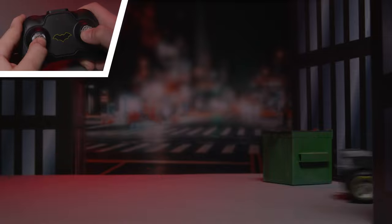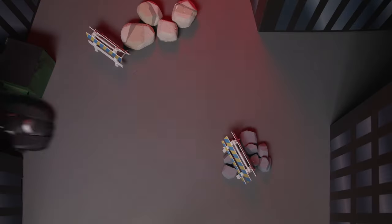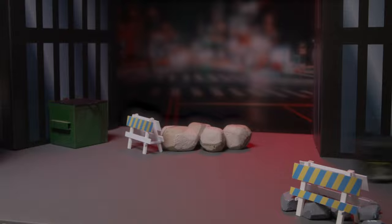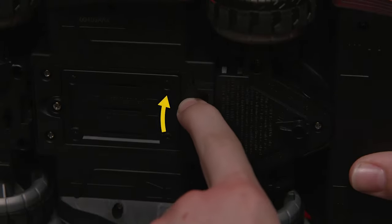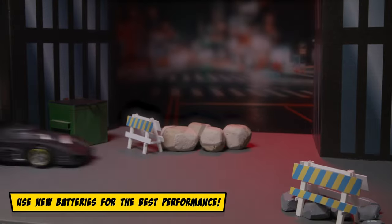To accelerate, push up on the left joystick to drive forward. If you need to reverse, pull it downward. Avoid other cars and obstacles by using the right toggle to steer left or right. If your controller isn't pairing with your Batmobile, take the batteries out, turn off the vehicle, and restart the pairing sequence. Always make sure you're using new batteries for the best performance.